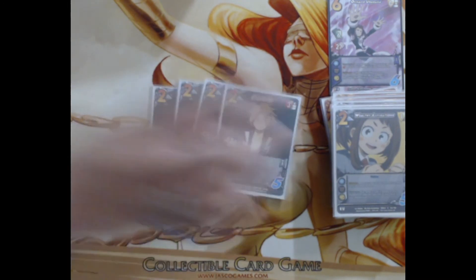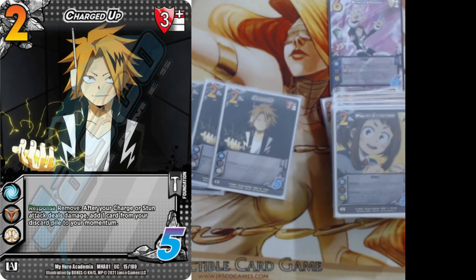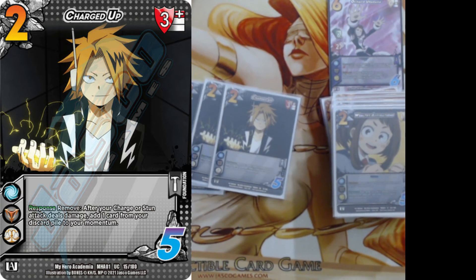We're playing four Charged Up. It's a three high block, two control, two check, two difficulty, five check. Response: remove — after a charge or attack does damage, you choose a card near your discard pile and add it to your momentum. Just increasing momentum is very good for us.